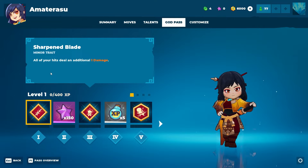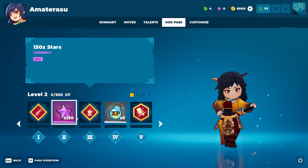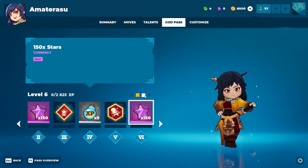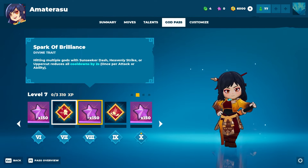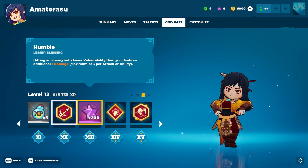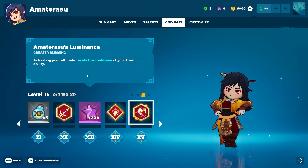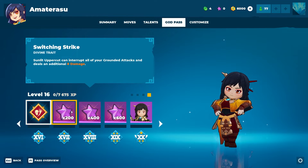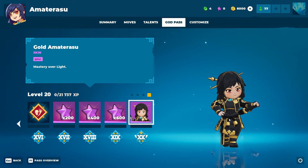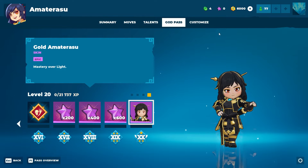The God Pass is a little experience track for each hero. Here we have Sharpened Blade as a trait, stars as free-to-play currency, Agile Aura, XP boosts, a lesser blessing, then Spark of Brilliance as a divine trait, more stars, Banishment, Humble, Empowered Aura, Amaterasu's Luminance, Switching Strike, and finally a skin at the end. This is the golden skin they put at the end of all the God Passes — a flashier version of the regular skin.